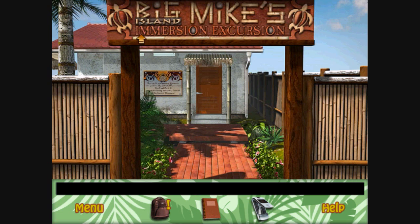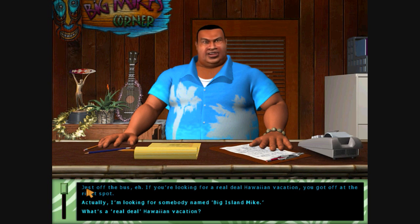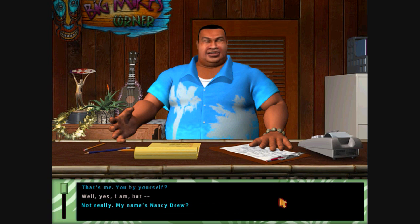And here we are at Big Island Mike's Immersion Excursion. Nancy has to pick up some car keys. If you're looking for a real deal Hawaiian vacation, you got off at the right spot. Big Island Mike has some car keys that Nancy's going to pick up.